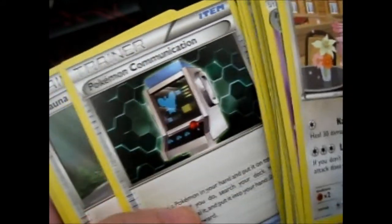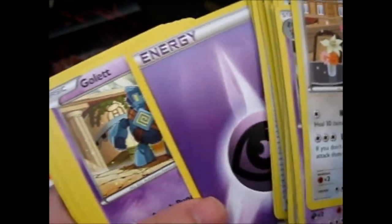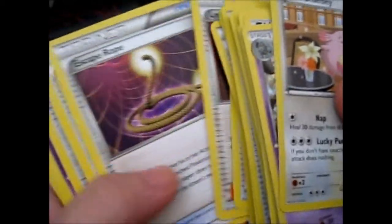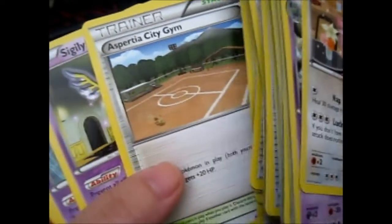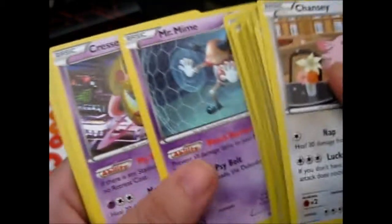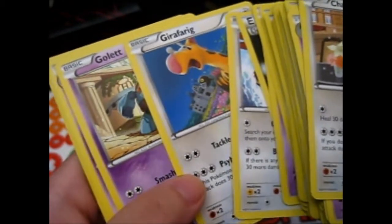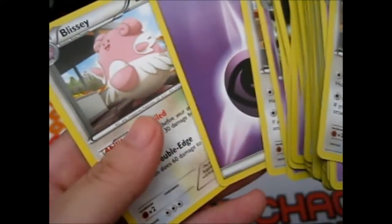Super Rod, Skyla, Pokémon Communication, Shauna, Random Receiver, Professor's Letter, Chansey, Psychic Energy, Golett, Tranquill, Double Colorless Energy, Professor Birch's Observations — I don't know if I have that one — Fan Club, Communicator, Inn, Lysandre, Skipping Rope, Dimension Valley, Shauna, Energy, Diancie, Jirachi, Sigilyph, Mr. Mime — I don't have this art, that's pretty cool — Gardevoir, Double Colorless Energy, Skarmory, Jirachi, Jirachi, Farigiraf, Golett, Goelett, another Chansey, another Blissey, and an energy.